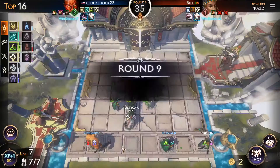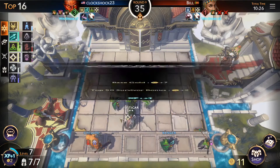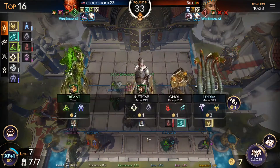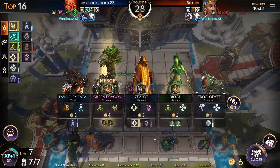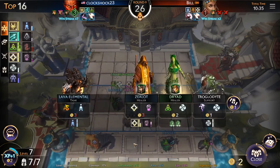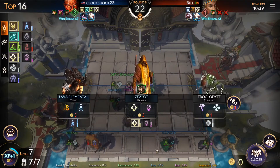So we're fighting Bill. We might look — we're on the verge of a few synergies. I don't think we can get the three-star Treant either, so I think we're gonna save our gold and just keep rolling. We got another green dragon and another Driad too — we're pretty close.